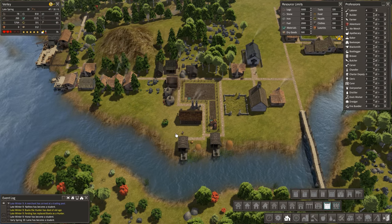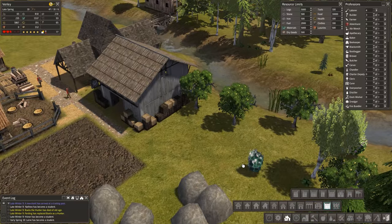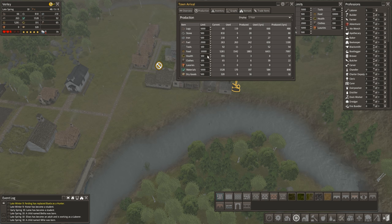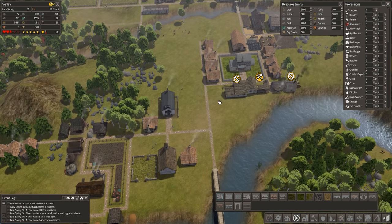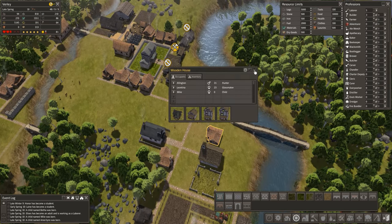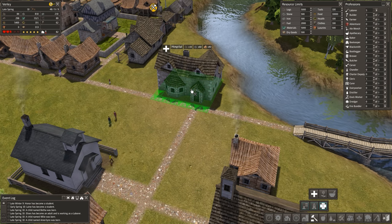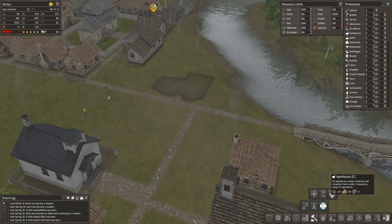I've spotted some trees — they've added quite a few different looking trees as well, which is all good. Let's have a quick look — we're in late spring so we've had a few years go by. Food — we're producing quite a bit more than we need now, which is great. But that health is still slightly worrying. Why have we not built a hospital? Not that it makes a huge difference at this stage. We'll put that there — it creates medicine and remedies from a wide if unsavoury range of ingredients.